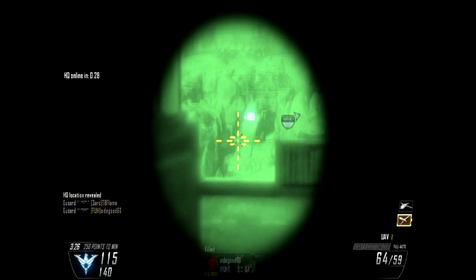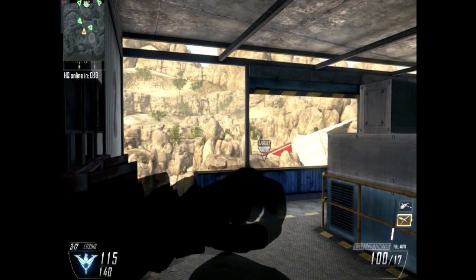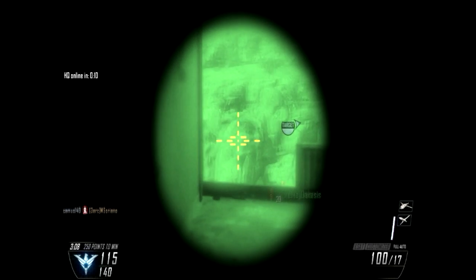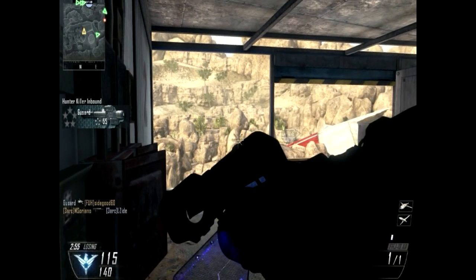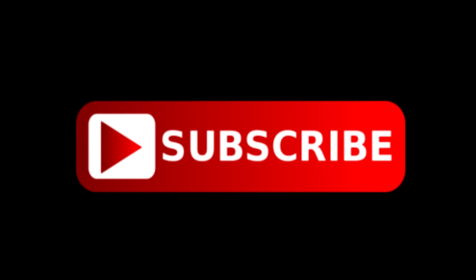You identified... EKIA! UAV awaiting orders. Friendly UAV inbound. Hunter killer drone on standby. Hostiles have destroyed your UAV. Friendly hunter killer drone deployed. HQ active. BOOM! BOOM! We need to go, we need to go ahead.